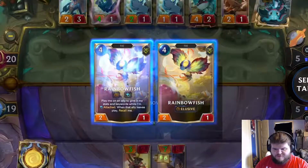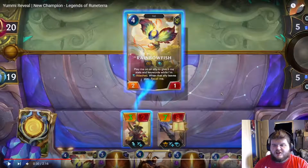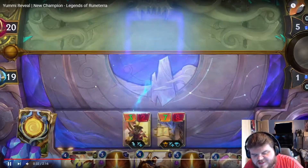Round start plus 1 plus 1. Play me on an ally to give it my stats and keywords while I'm attached. It's a 2-1, so 4-mana to give something plus 2 plus 1 and boost it.